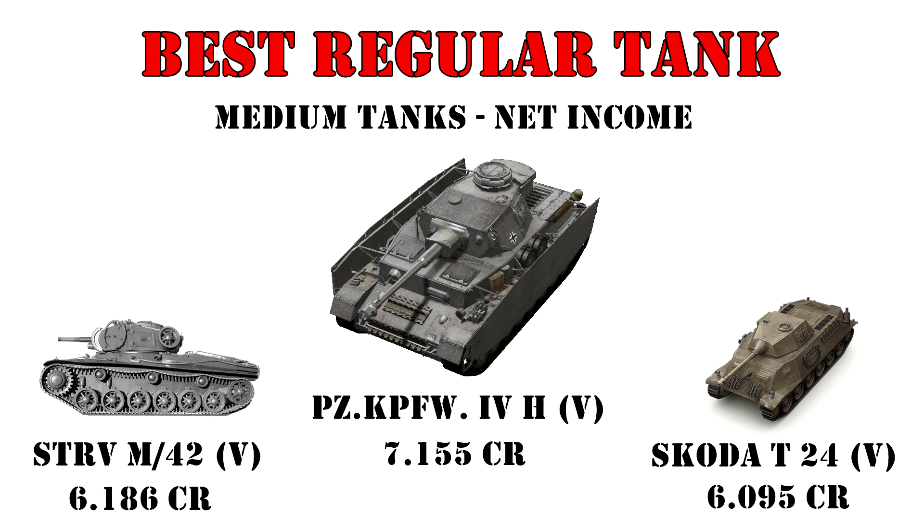In terms of profitability we drop down a few tiers to find the winners, and the results surprised me a little. Credit values are with standard accounts and after resupplying. In first place is the mid-tier derp favorite, the Panzer IVH — I thought the liberal HEAT usage would cut more into profits, but apparently you can get a reasonable result with HE as well. In second place is the Swedish tier 5 Strv M42, followed by the also tier 5 Czech Skoda T24.